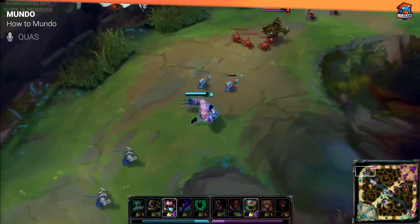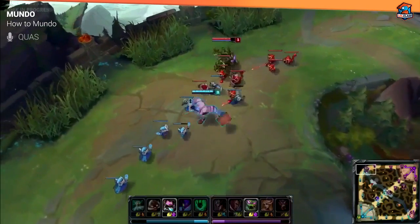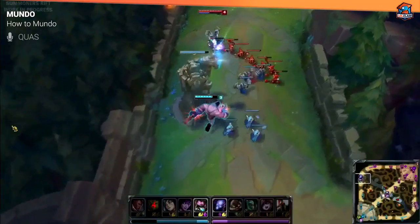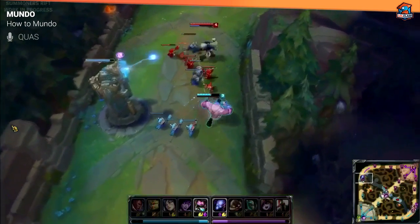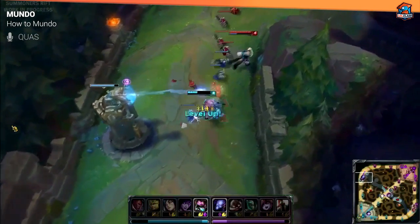For Mundo, since you are not strong in lane, you don't want to pick him into champions that are also weak in lane but scale well into late game. You also don't want to pick him into things that pressure you way too hard — champions that push you into turret and harass you way too much.